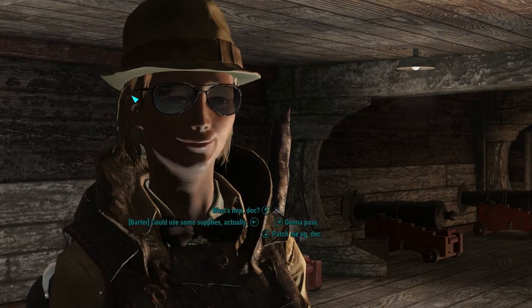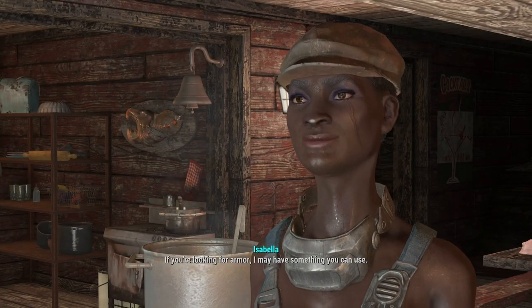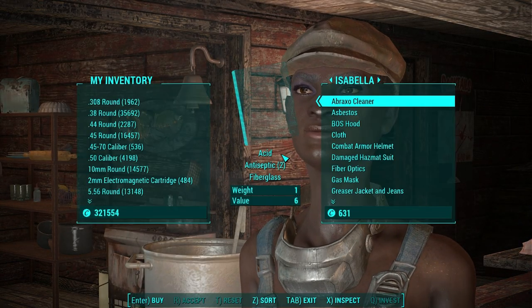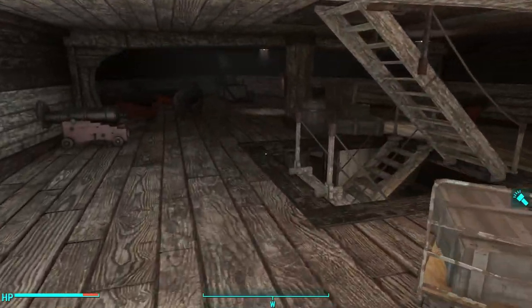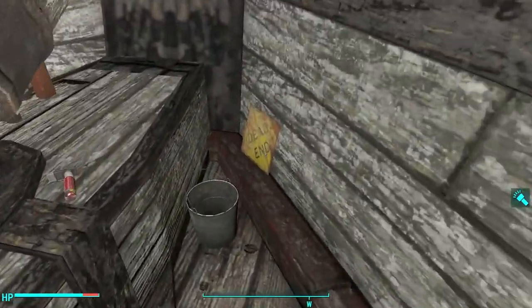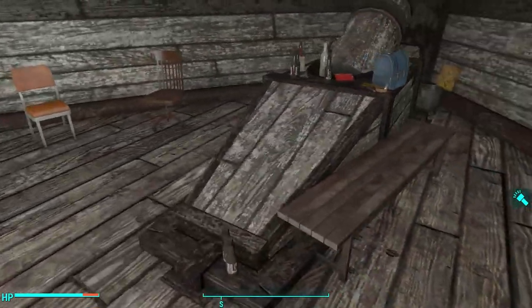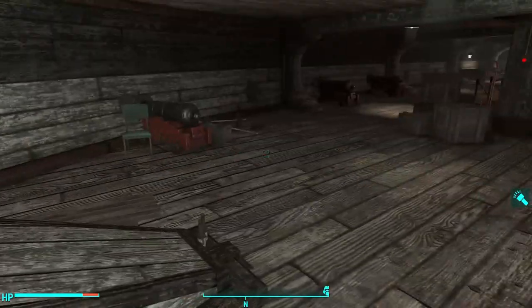Many of the named NPCs aboard the ship are actually weapon merchants, armor merchants, food merchants, and doctors. There's lots of wonderful decoration and attention to detail on the first floor that really makes this ship feel like it's been lived in for many months or even years: cams all over the place, empty beer bottles, destroyed exercise equipment, and lots of crates.